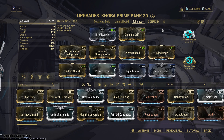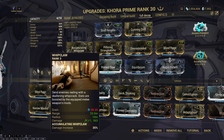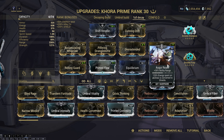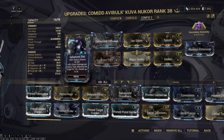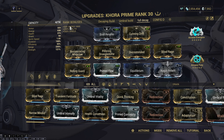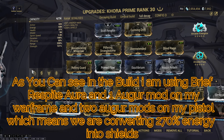As you can see in the build, I am using the Brief Respite aura and one Auger mod on my Warframe, and two Auger mods on my pistol, which means we are converting 70 percent of energy into shields. That's why we have to use Blind Rage, since we are going to be using Khora's Whip Claw to get our shields back.